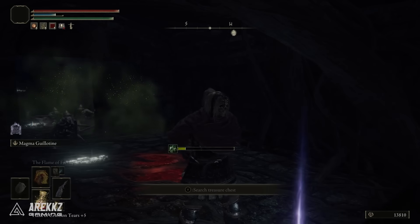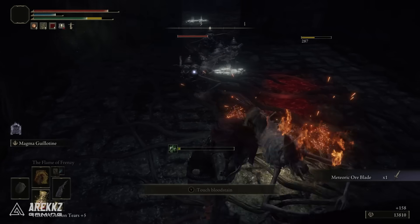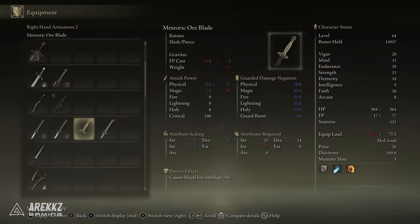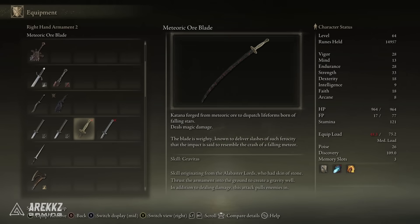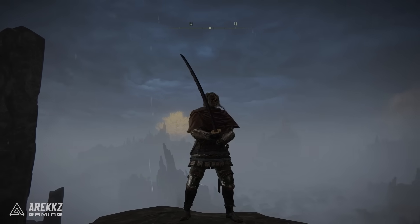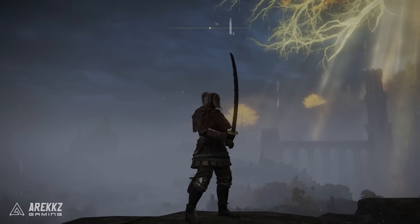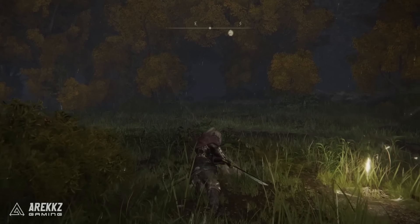You could also have just gone from Limgrave and run over the border and explored this way, but if you're starting from the beginning of the game and don't want to trek too far, this is the most direct route. The Ore Blade Katana has a requirement of 15 Strength, 14 Dex, and 18 Intellect, so if you grabbed the Moon Veil Katana this is something else you could use alongside it. Dex is not the primary scaling attribute here, but it could give you another option. It's a black blade with red meteorite elements in it — very ominous, and a great pick if you're a samurai who likes katanas.